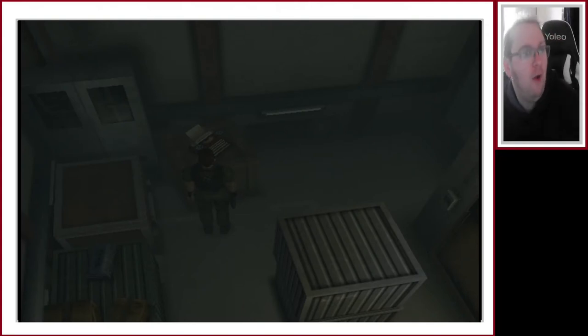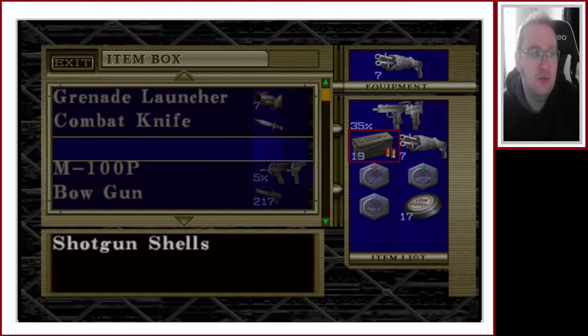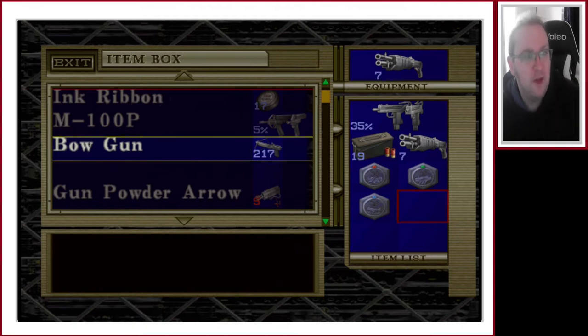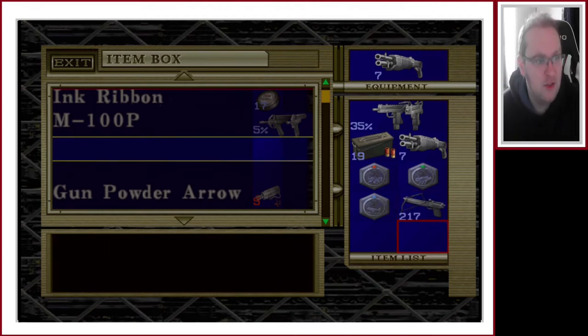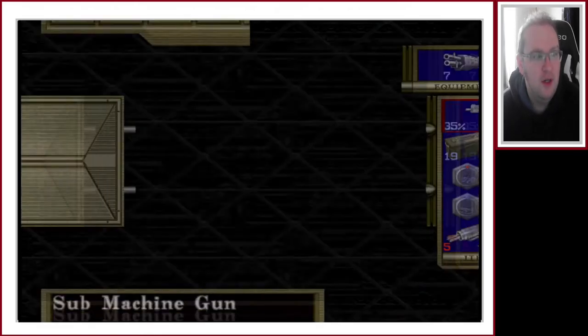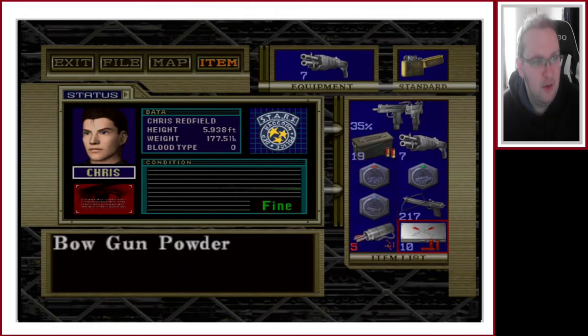Hi all, I'm the Future Gamer and welcome back to this playthrough of Resident Evil Code Veronica X. Last time we carried on on Rockfort Island with Chris Redfield and we did quite a few things. We carried on with the training facility. The main thing we got — the absolute mega main thing — was the three proofs we need to advance, which open up some sort of secret waterway. I believe we're going to carry on with that today.